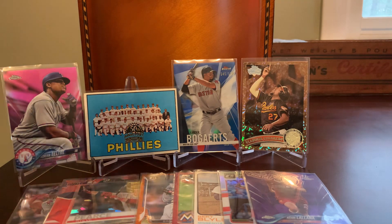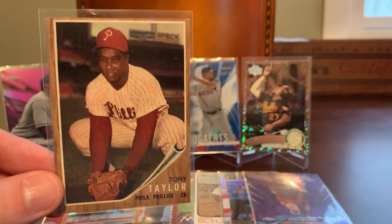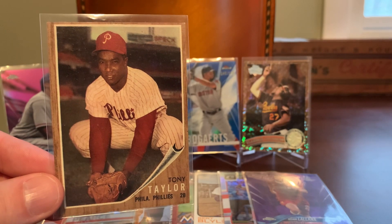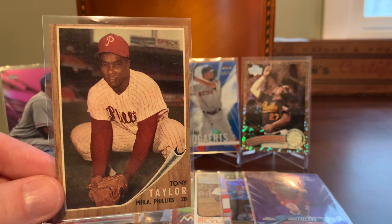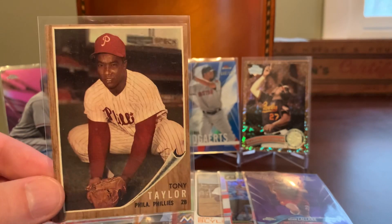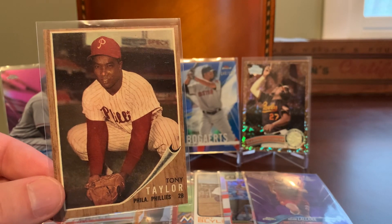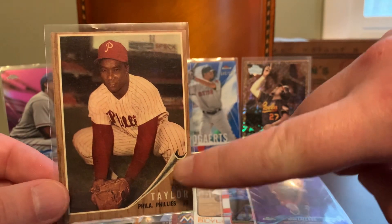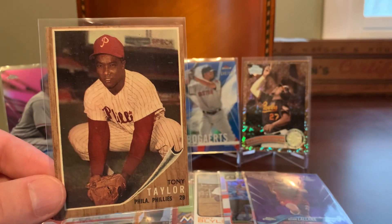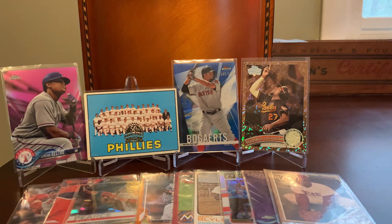Got one last vintage card. This is a '62 Topps Tony Taylor of the Phillies. No real recollection or clue as to why I bought this other than I'm sort of always in the market for any vintage Topps card that I don't already have a copy of, assuming it came up in a search at a very cheap price point. I am a fan of the '62 design with the sort of poster-tacked-to-a-wooden-fence type effect. I think it's very fitting for baseball and those are nice looking cards.